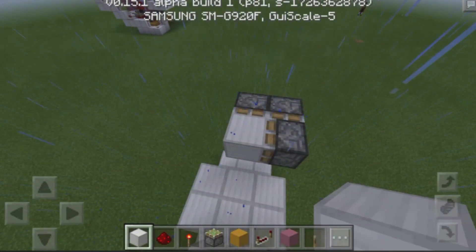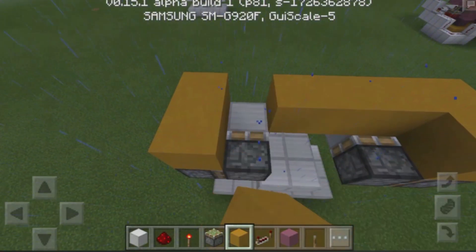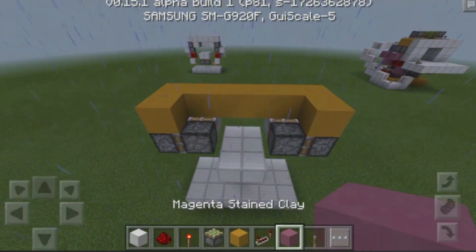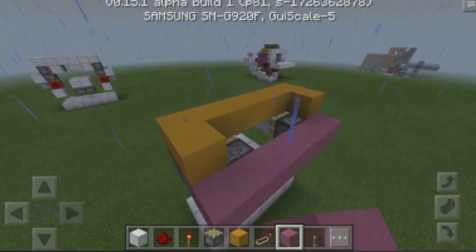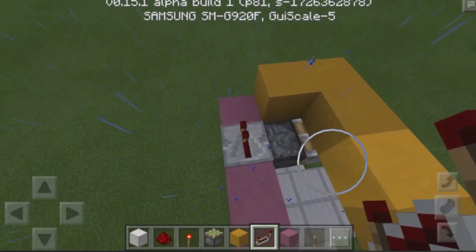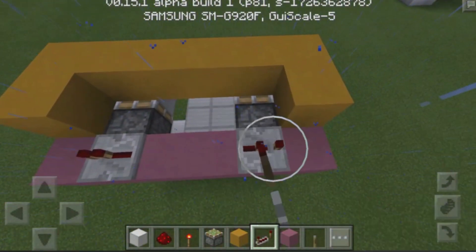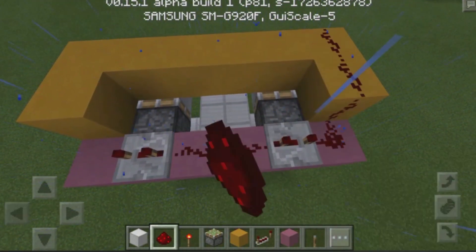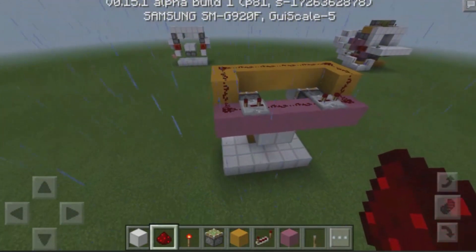Grab ourselves another block of our choice. Build out one, two blocks over here, one, two over there, then connect it up in the middle. Then grab yourselves another block of your choice and place down six blocks just like that. Grab yourselves a redstone repeater. Place a redstone repeater right at the back of the sticky piston facing towards the edge. Then do the same thing on the other side. Set this to three ticks. Then place down a bit of redstone dust here and there, and then all along these blocks. That's basically going to power our sticky pistons.